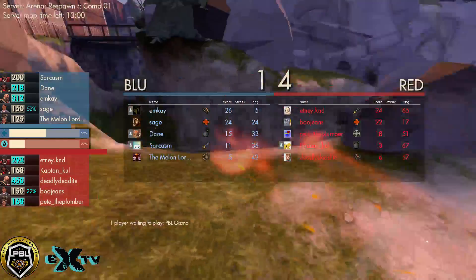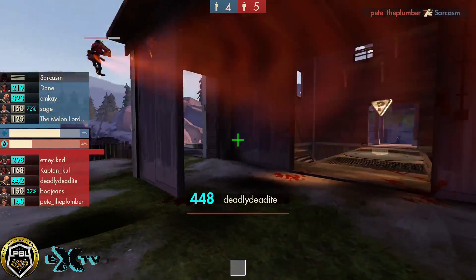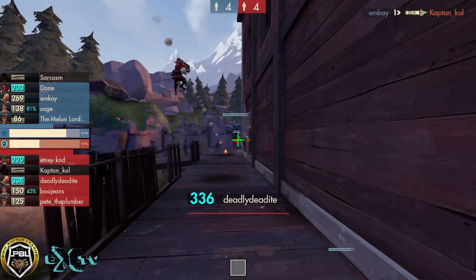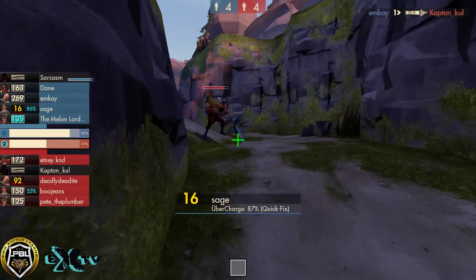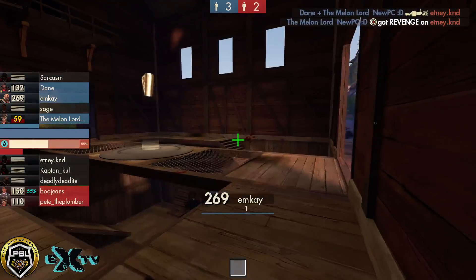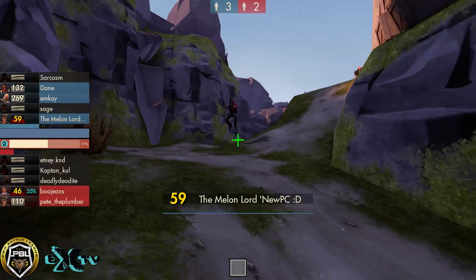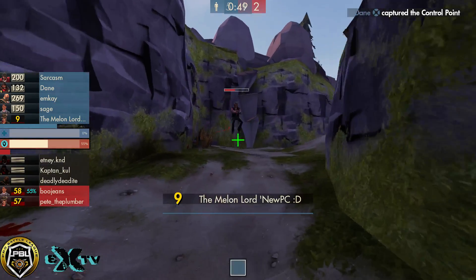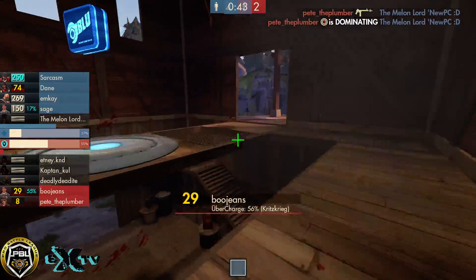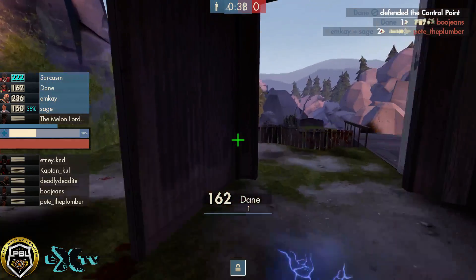Bunch of captures, bunch of back and forth. Now let's see how this goes — it's 4-1. Deadly deadeye getting whipped out. It's a quick fix for blue team versus kritzkrieg. Quick fix spotted early, medic getting bombed — barely survives. Could use it any time. Red teams just got two players left, one of them the medic. The other is the sniper Pete the Plumber, who has been pretty nasty all game. Does get it with the SMG. Boo jeans jumping around on the capture — can't get it done in time. Pete the Plumber going to get gunned down as well.